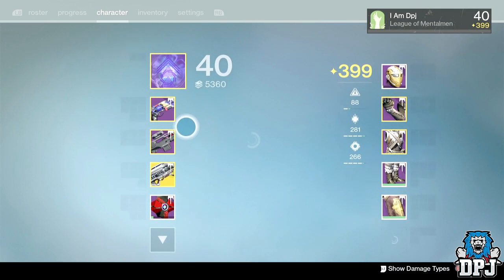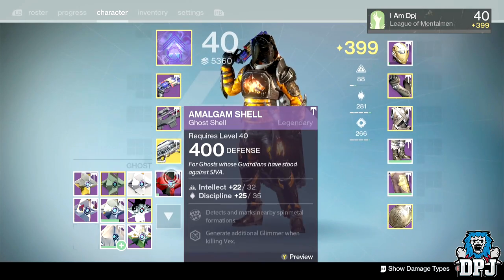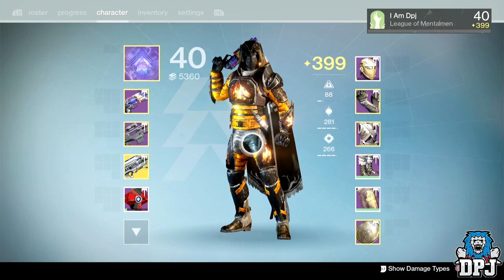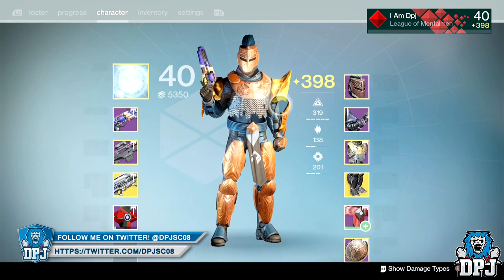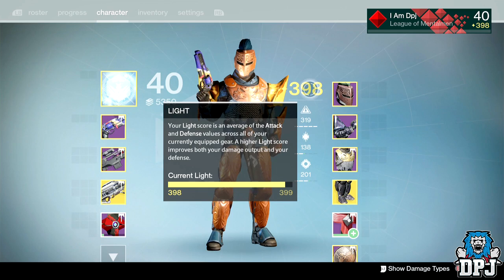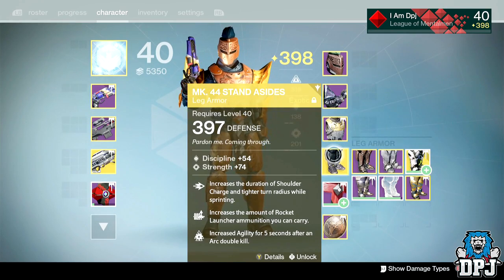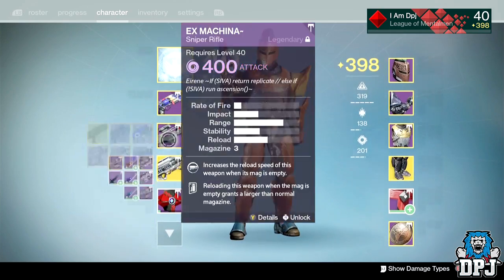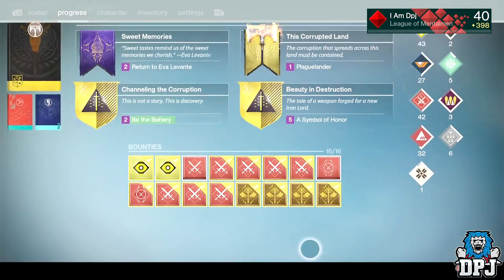Now I'm going to switch to my other character and transfer my weapons across so I can get them as high light level as possible before opening the packages. I'll catch you guys back in a second. Okay guys, so I've sorted everything out and my Titan can be a highest possible 398 light, just under 399. I need helmets, chest, legs, class item, and artifacts.